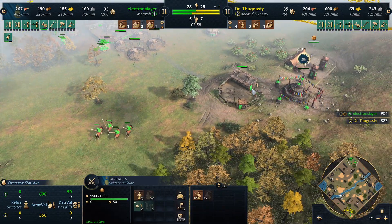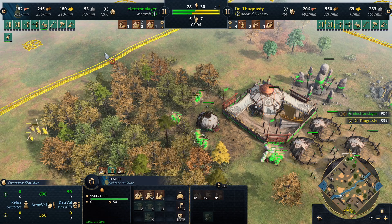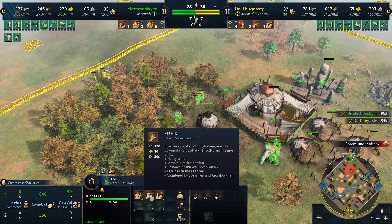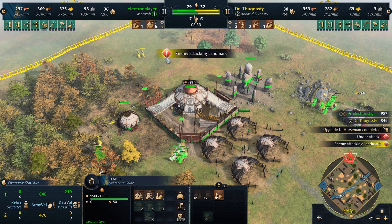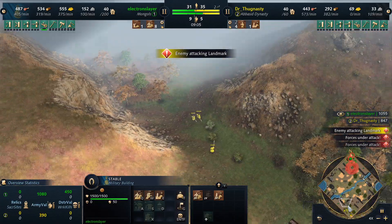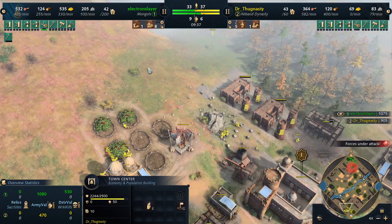Also I'm not the biggest fan of the barracks and the stable — you could have been on a second TC already. Also horsemen aren't the way to go; you want to build Kashiks. That's a nice catch. The problem is he gets quite out-echoed at the moment. That's a really late second TC.